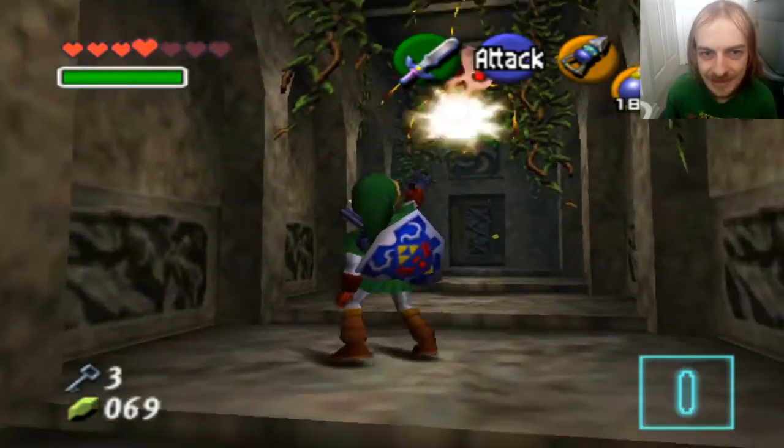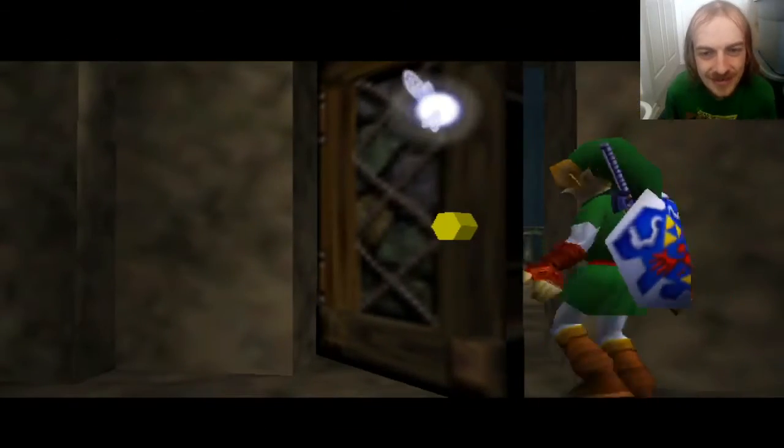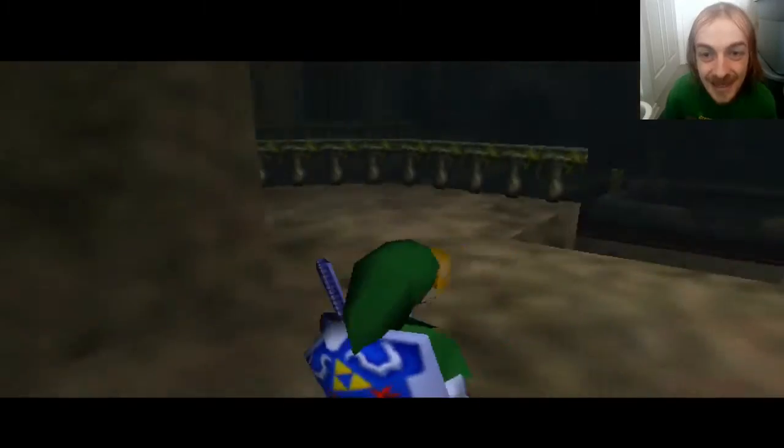I kind of like having a hookshot now so I can kill these Skull Kids without doing the whole get-in-their-face thing. The hookshot just instantly kills them and I love it.